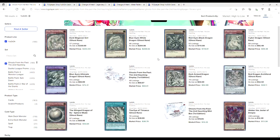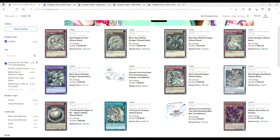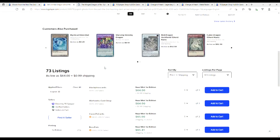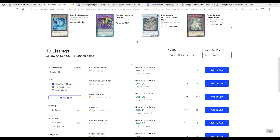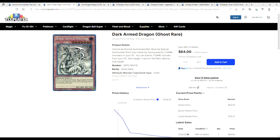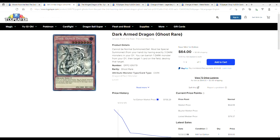Next up — did you know Dark Arms are 64? Dark Armed Dragon ghost rares — near mint is 65. Look at how gorgeous that is. It's not secret or ulti, and ultis are over 300, but to have a beautiful ghost rare at 65 is fantastic — especially if you want to play Teledad format or anything that plays Dark Armed Dragon.